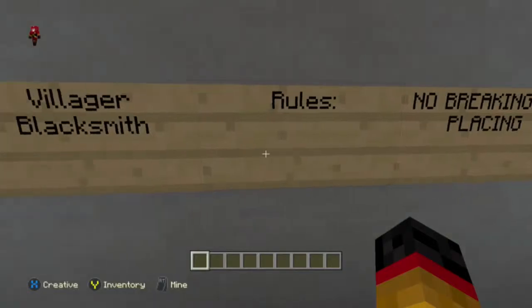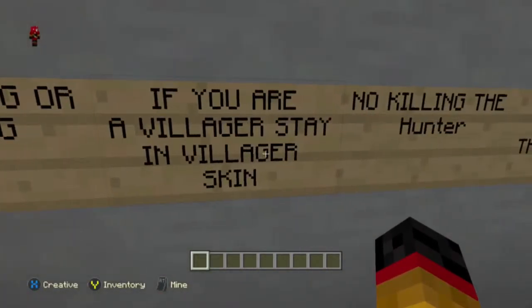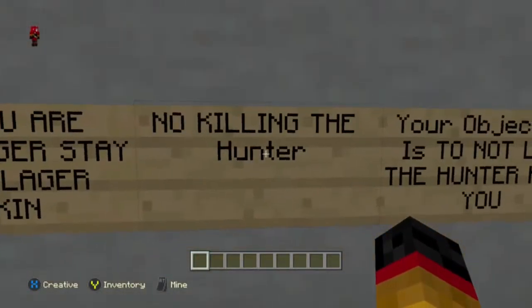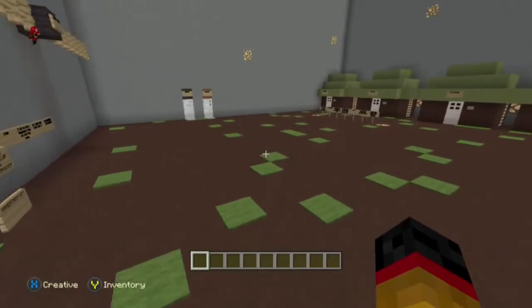So, rules. That's the Villager's rules: No breaking or placing. If you are a Villager, stay in the Villager skin please. No killing the Hunter. Your objective is to not let the Hunter kill you.